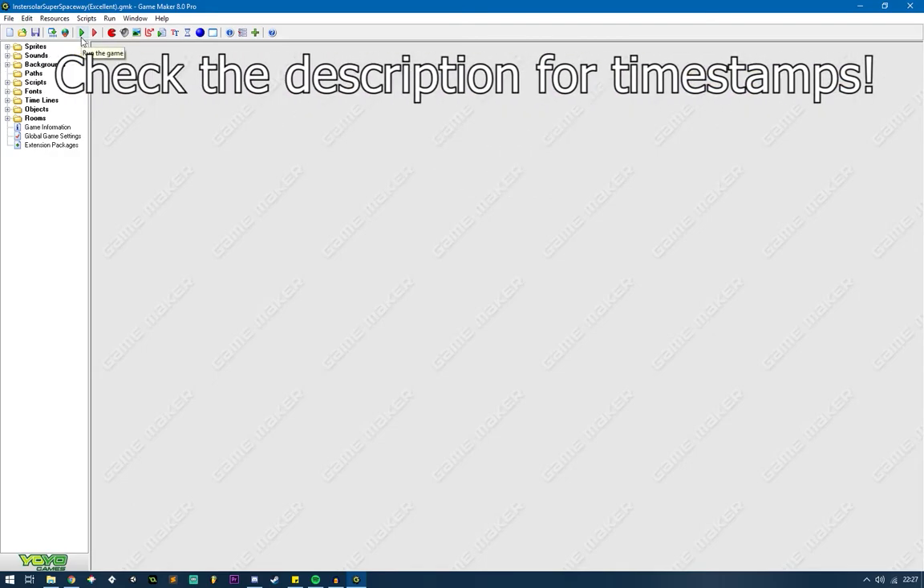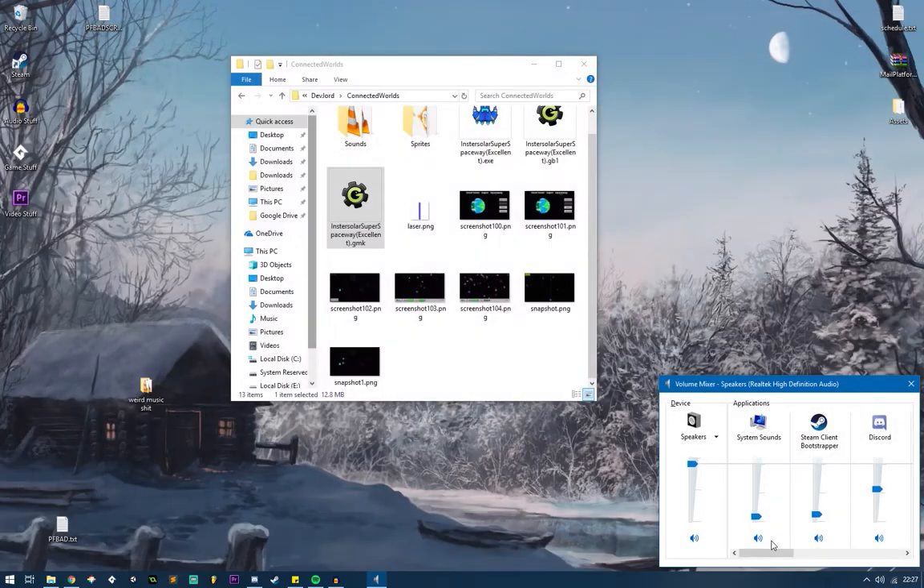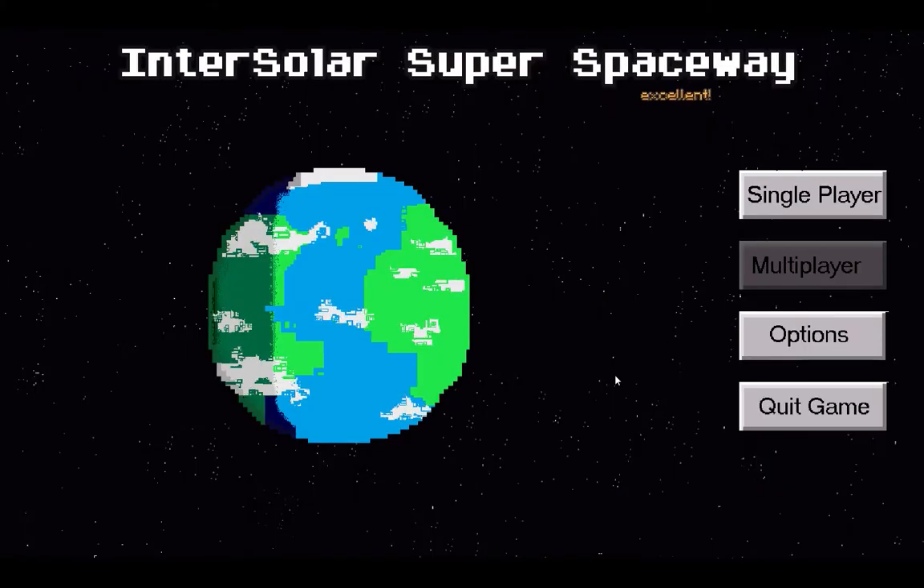I'm just going to start off by playing the game. So this is Intersolar Super Space Way. The theme for this jam was connected worlds. The idea that me and Devon came up with was: you are a space pilot whose goal is to clear out the ways in between planets so that you can build a space way — a bridge between the planets. So we took connected worlds very literally, and we're going to make connected worlds as in building a bridge.